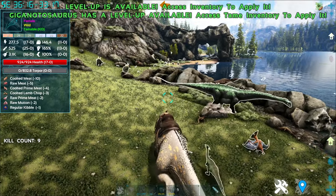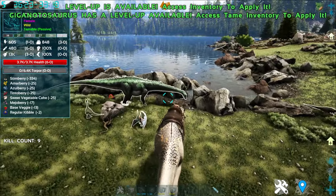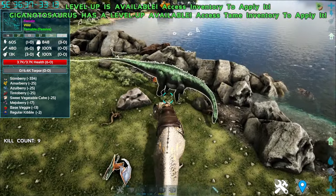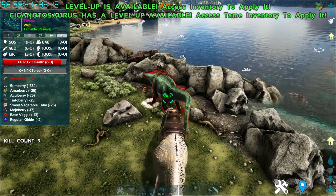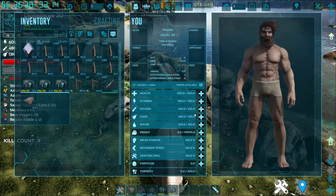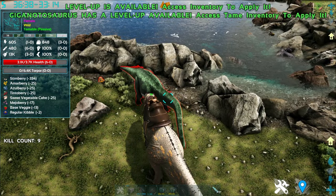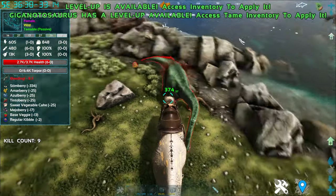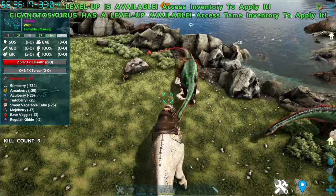So I tested around with the Giganotosaurus a little bit. To start with his abilities: his left-click is a standard Bite Attack that bleeds. This bleed is doing 28 damage per tick. However, if I increase the Giganotosaurus's melee damage, this bleed increases to 37. So yes, this bleed scales with the Giganotosaurus's damage.